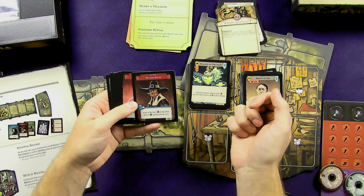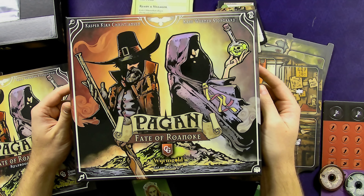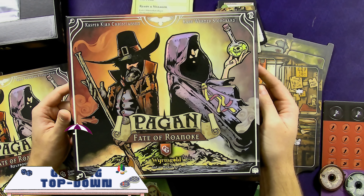That is everything that comes in the box when you get the base game of Pagan: Fate of Roanoke. Let me know in the comments if you've played this one yet, or what your favorite two-player card games are — this is a genre I really enjoy. Thanks so much for watching this unboxing, and I will see you on the next one. Till then, bye-bye.